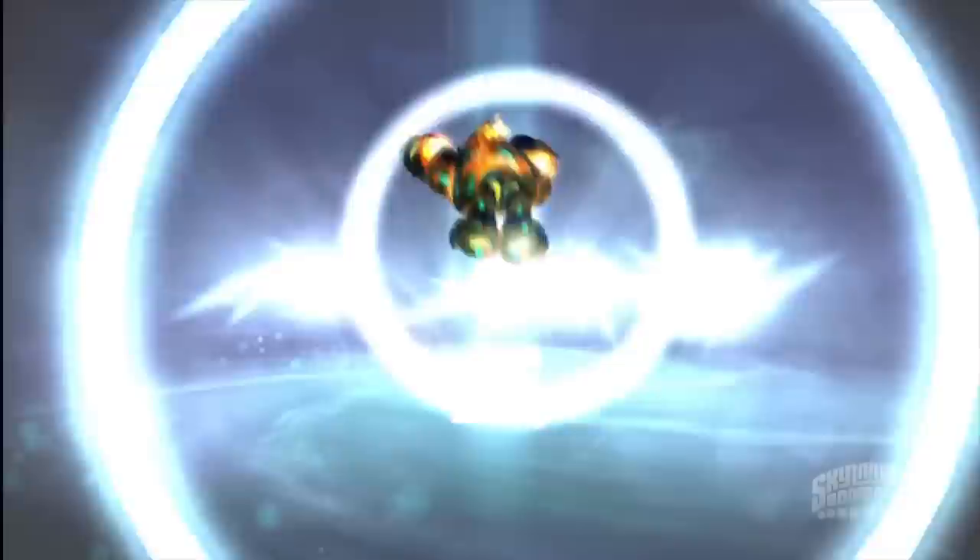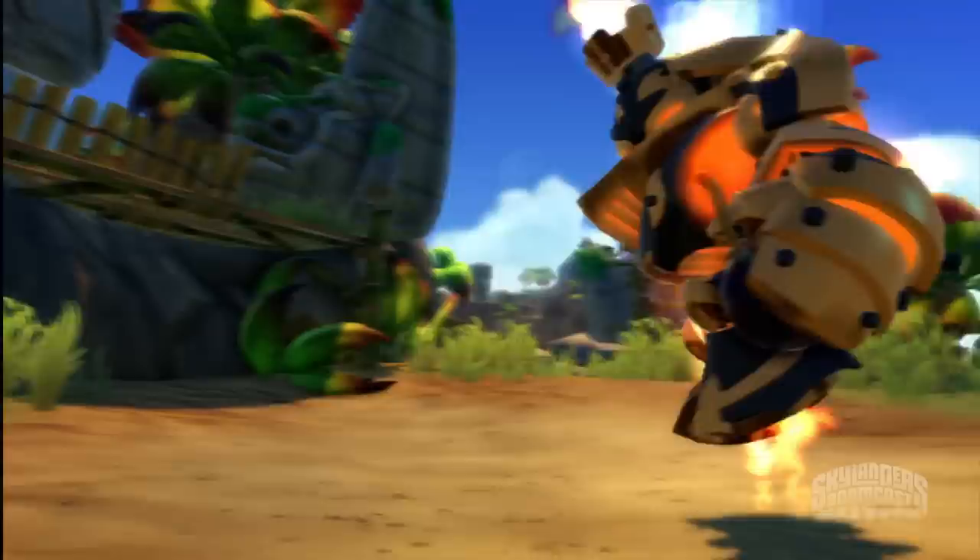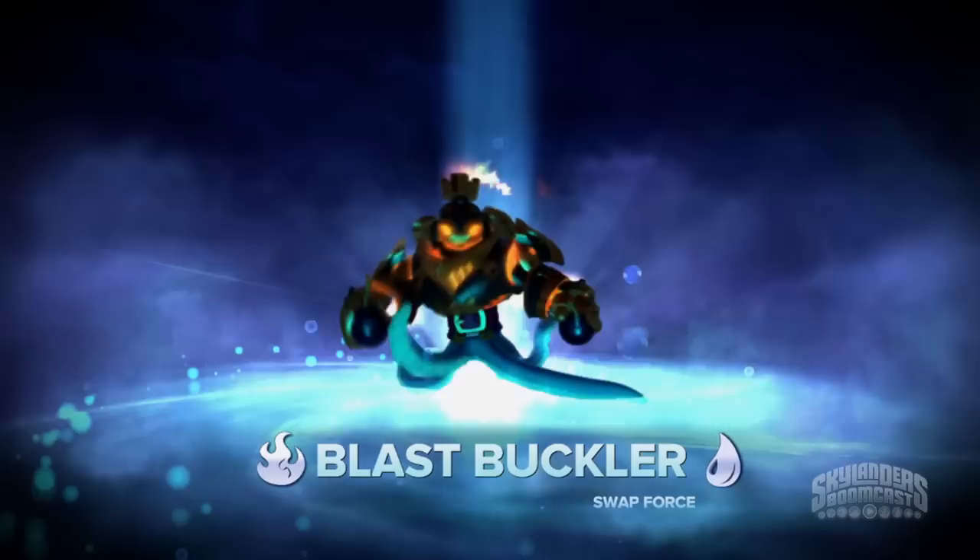Here's what you need to do to unlock the secret genius of this character. Upgrade his top half with the Flaming Bomb upgrade path. Then you can use his fire breath to create a boomalicious wall of flame around him and throw your bombs through the fire to become flaming bombs. You can even combine his fire breath with other swappable parts and shoot flaming ink as Blast Buckler. But guys, walls of fire are no joke. Please use them responsibly.